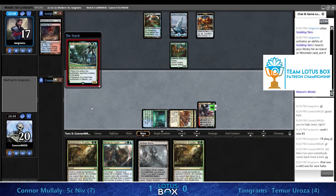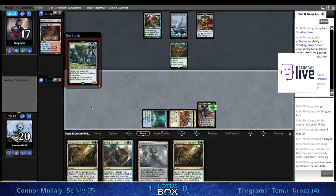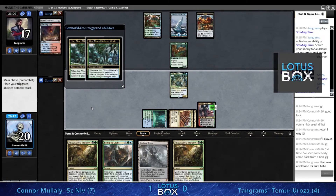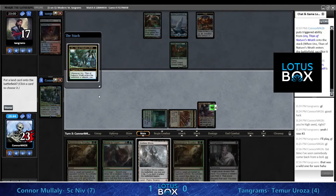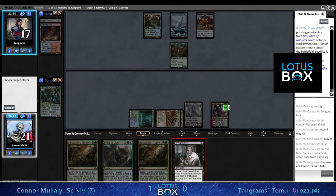I feel like Tangrams has some sort of counterspell here, and considering whether to use it on this Arrow - it's not really what your counterspells are assigned to be doing in this matchup. This is a nice draw - kind of perfect, definitely rewarded for sequencing the lands in the right way.